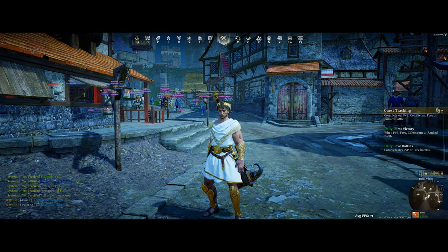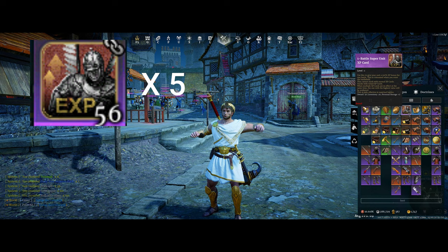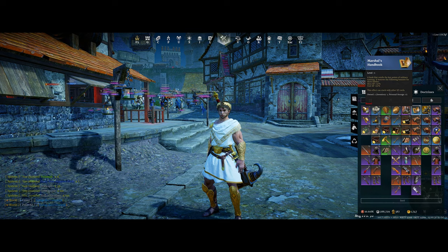Before you go into those Bandit Raids, make sure to pop your best unit XP cards. In this case I'm going to pop my five 1-Battle Super unit XP cards as well as my Marshal's Handbook, as those will maximize and stack into my unit XP. You can also pop your hero XP cards here if you want to maximize your seasonal rune unlocks and battle pass XP.